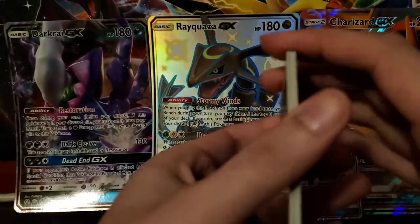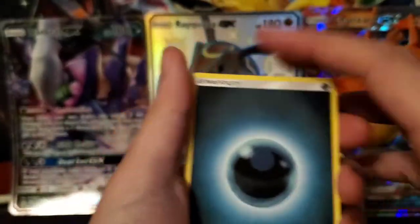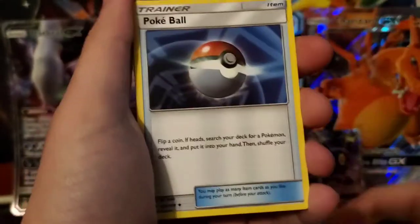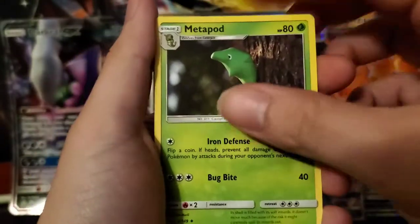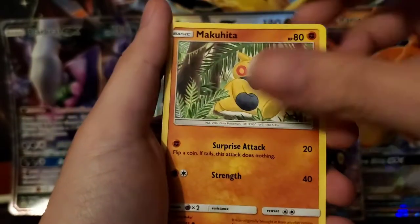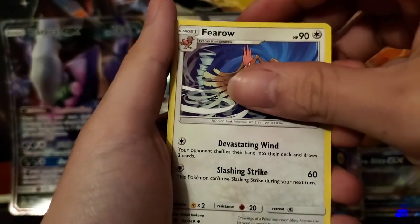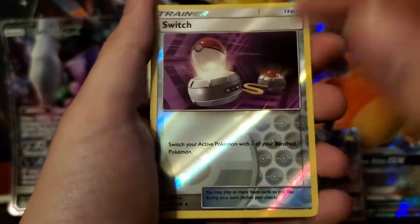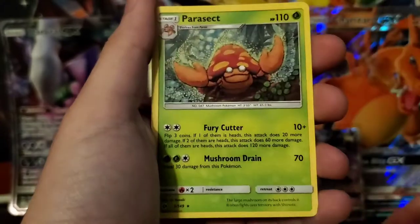We went to the Walmart near her and I saw five packs and was like, I gotta get these. We've got a Darkness Energy, a Pokeball, Granbull, Metapod, Togedemaru, Shellder, Makuhita. We've got a Fero, Grubbin, Switch. This is one of the gold cards that are actually worth a bit of money. And then we've got a Parasect.